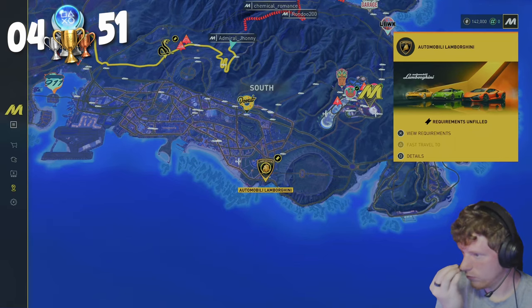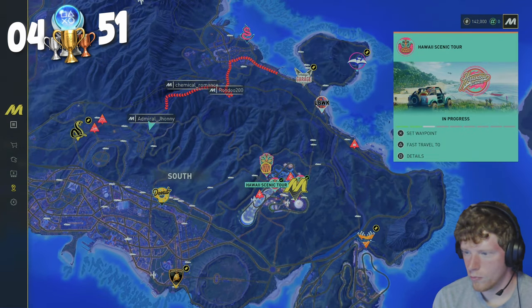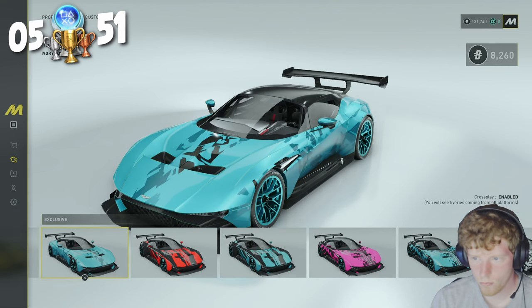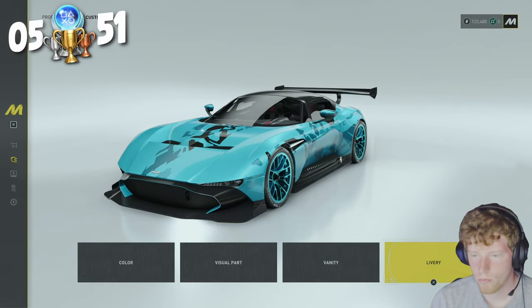Next we use the Fast Travel for the first time and unlock the Blink and You'll Miss It trophy. We then take a moment to customize a vehicle and get Customize for fully customizing one vehicle.